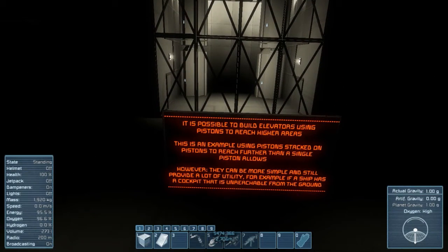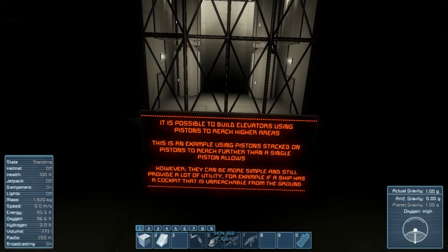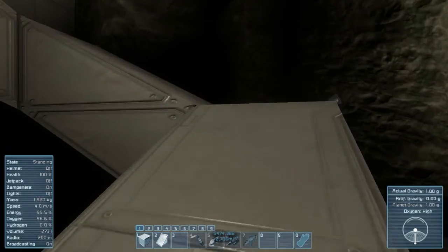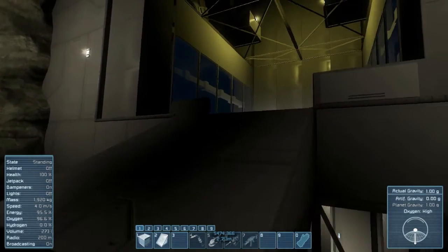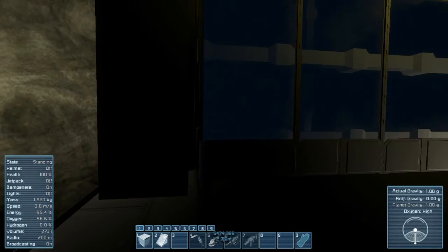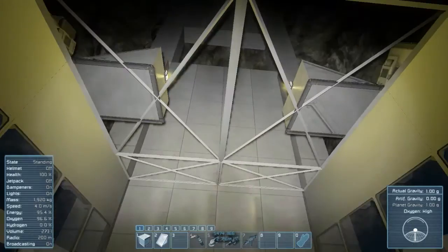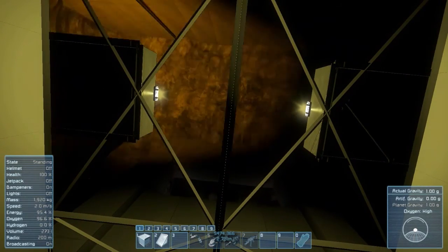It's possible to reach elevators or to build elevators using pistons to reach higher areas. This is an example using pistons stacked on pistons to reach further than a single piston allows. However, they can be more simple and still provide a lot of utility — for example, if a ship has a cockpit that is unreachable from the ground.